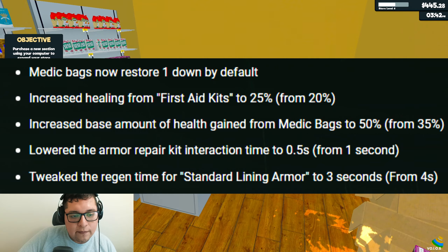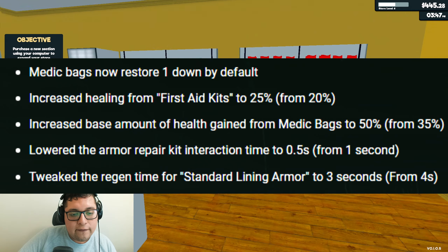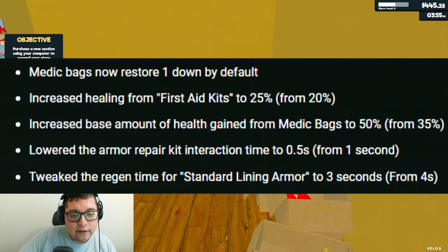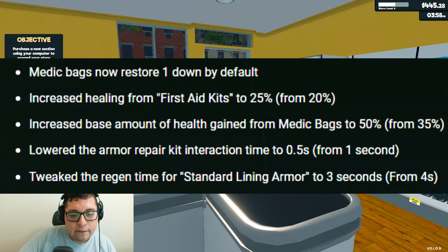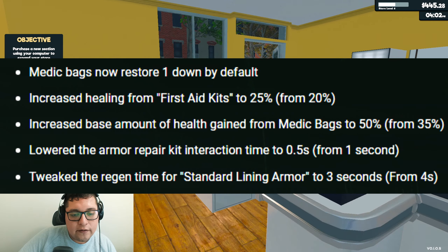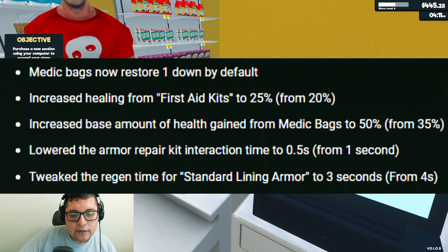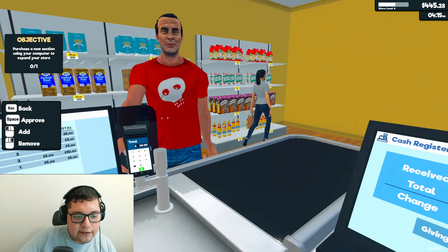When it comes to equipment, medic bags now restore one down by default. Increased healing for first aid kits to 25% from 20%. Increased base health gained from medic bags to 50% from 35%. Lowered the armor repair interaction time to 0.5 seconds from 1 second. Tweaked the regen time for standard lining armor to 3 seconds from 4. The medic bags got a big buff.